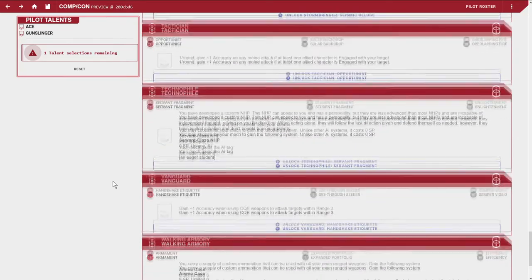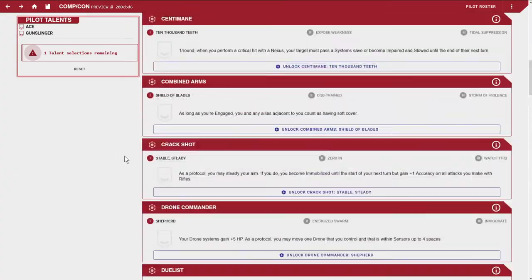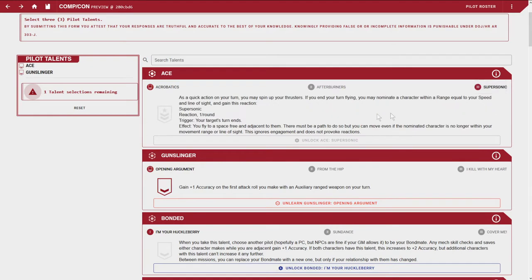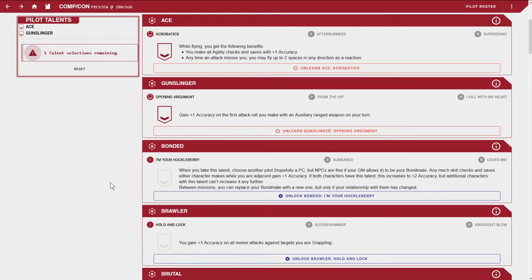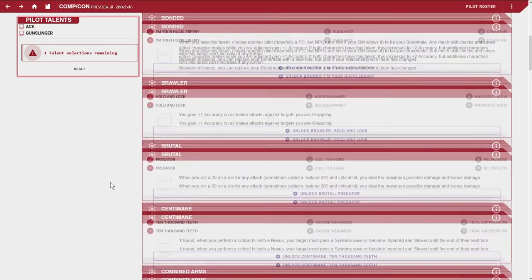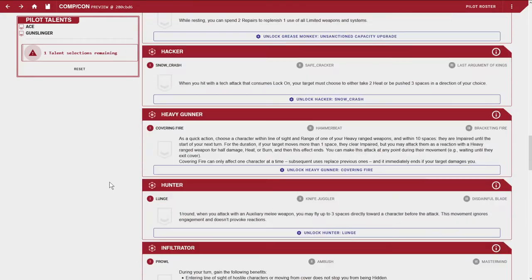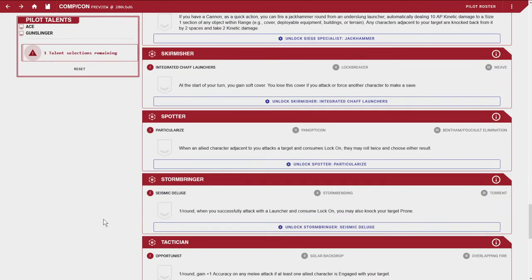As you level up you'll get more talents every level, and you can choose to increase your rank in Ace. First level you get Acrobatics, next level you get Afterburners — another cool thing that makes you fly faster. Each talent has three levels, and the more you put into one, the more abilities you unlock. But you can mix and match talents. Acrobatics is actually a really good talent because there are lots of systems in the game that let you fly for a certain amount of movement.